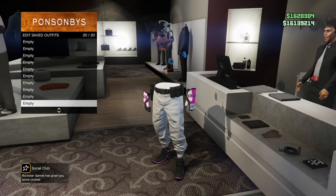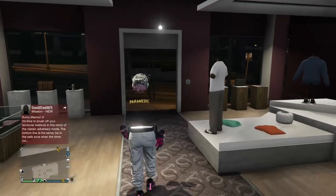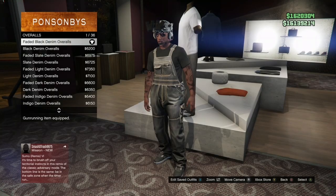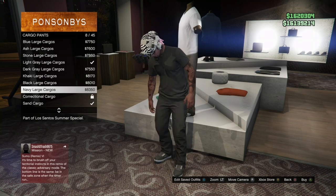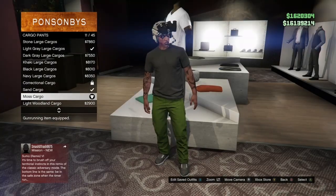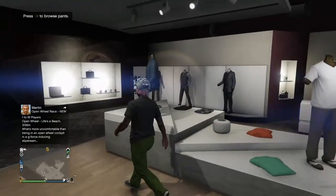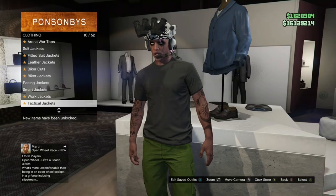From here, if you have the actual green joggers, the only thing you need to buy is the racing jersey I'm about to buy. But if you're going to be using the fake green joggers, make sure you buy the pants and shoes I'm buying. So if you have the fake green joggers, come to the cargo pants and buy the moss cargo pants. Once you've got that, go to the top section, go to racing jerseys, and buy the atomic motocross racing jersey.